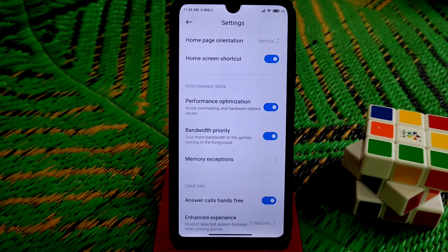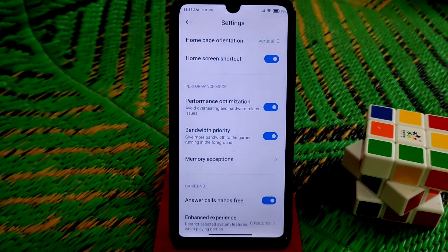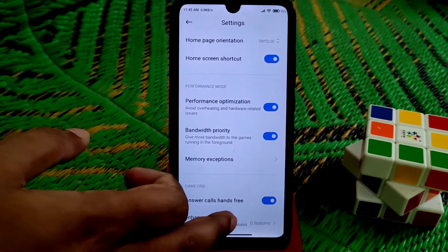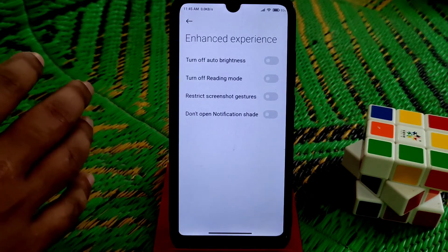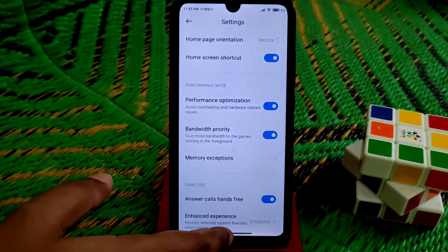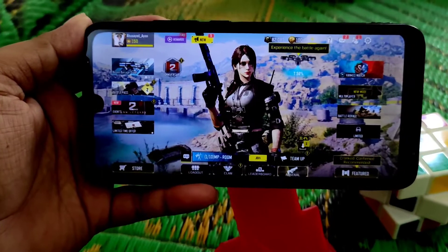In terms of gaming, if you guys want to play games like Call of Duty Mobile — and you guys already know that Call of Duty has released their Season 8 — this is really cool for Redmi 7 MIUI users. You guys can now play games easily. There are features here: you can turn off brightness, turn off reading mode, and restrict everything while playing games.